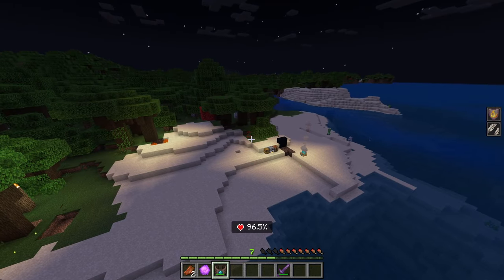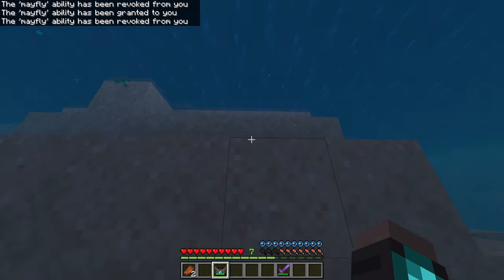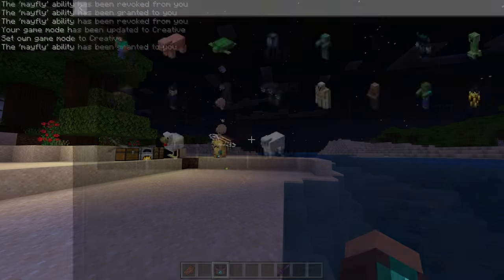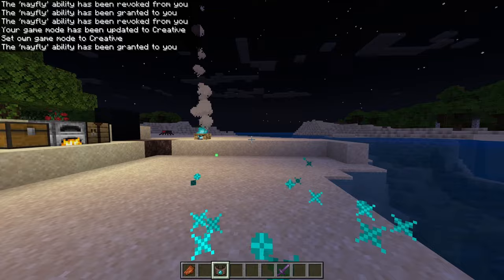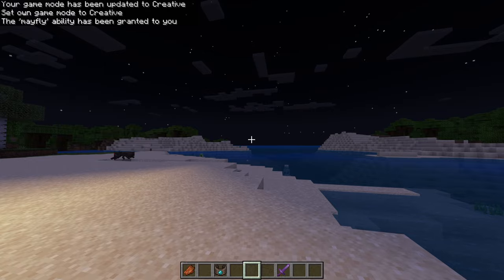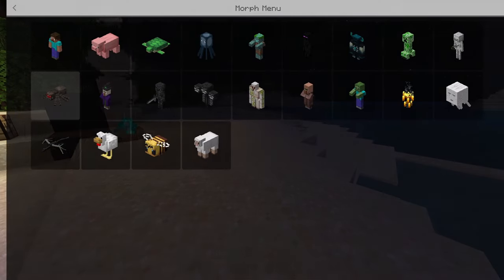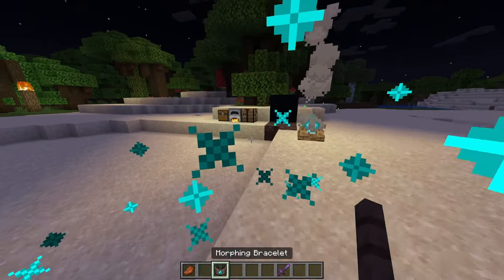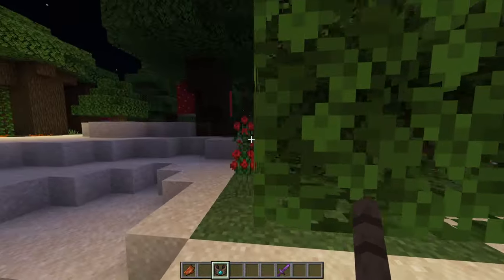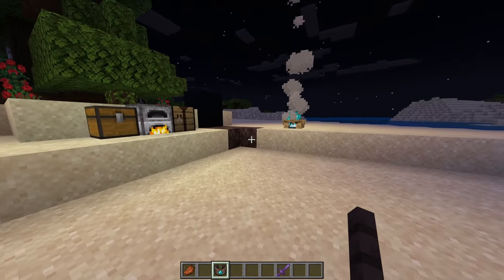Every mob is the same in terms of morphing. I will say some abilities like the villager and the witch don't really have any abilities — you should be able to throw instant damage potions and get fire resistance. Spiders: you're not able to crawl up walls, which is unfortunate — it just gives you jump boost instead of actual climbing ability.